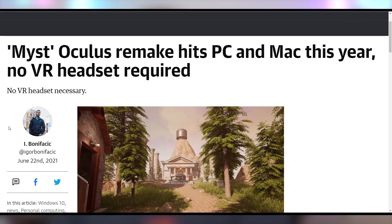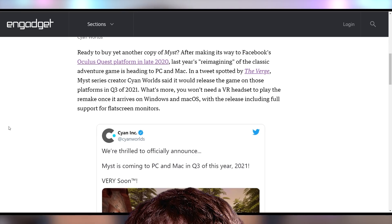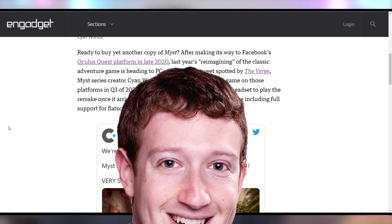And in case you want to bake pies — I don't know how this game works — I've never played Myst, which is probably going to sound terrible to a lot of older folk, but the remake is coming out to PC and Mac later this year. It's been on the Oculus Quest platform, but now it's actually coming to people who don't want to have to sell their souls to Facebook.